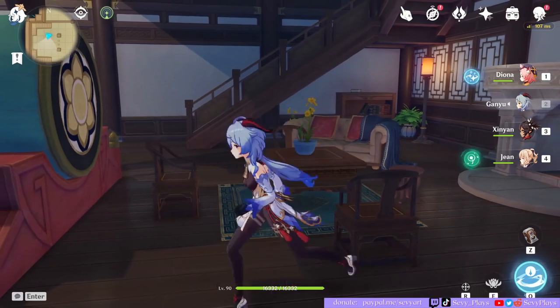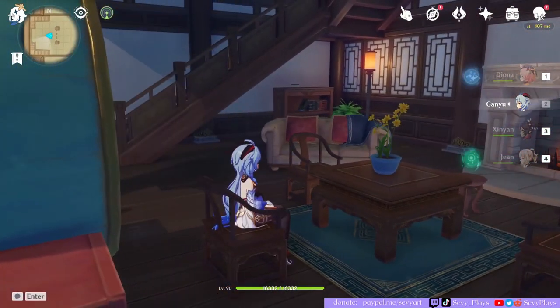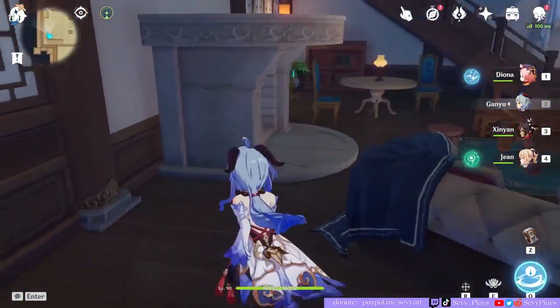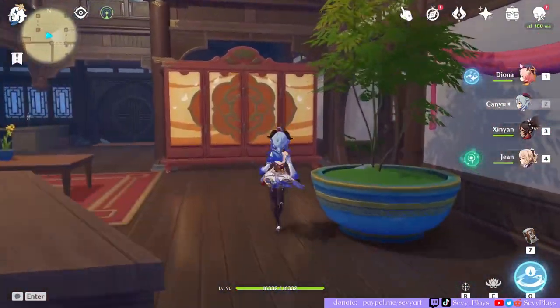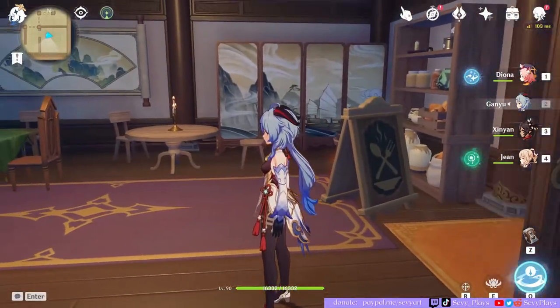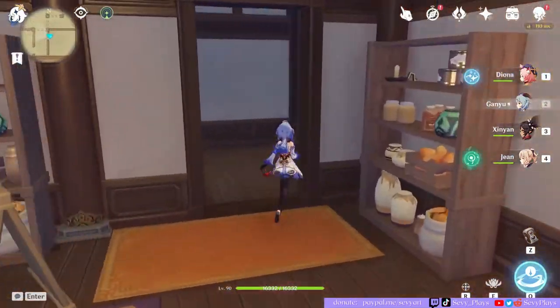Behind is the fireplace sitting room section where several people can just enjoy a round table conversation or play a game of mahjong. It feels really warm and cozy, which I love, especially with couches. This room is a dining area — there's the menu, the shelves, and some dining tables lit up with a lantern.